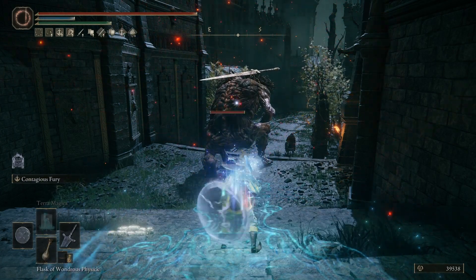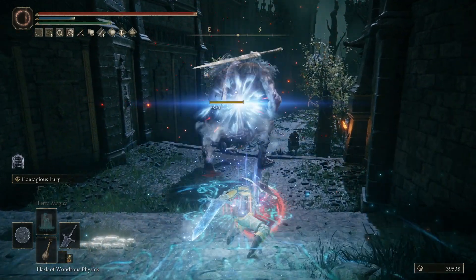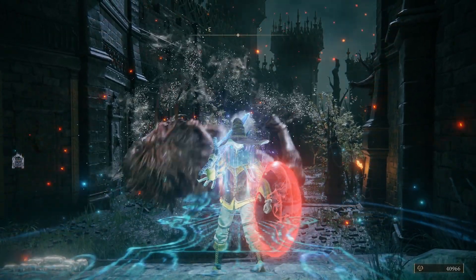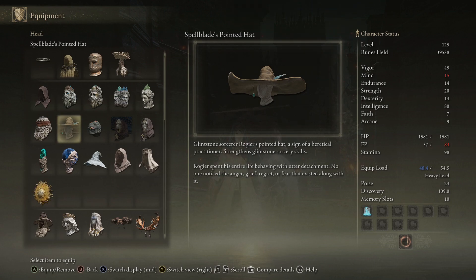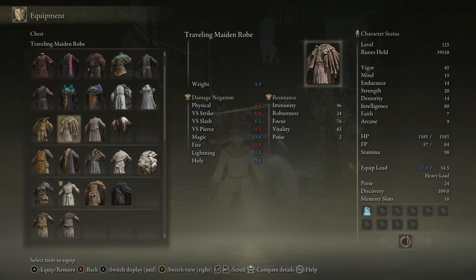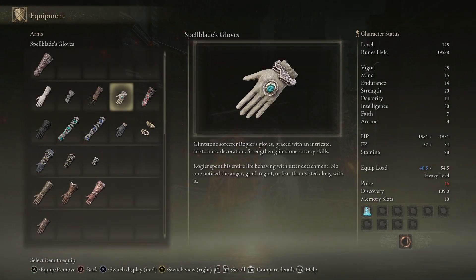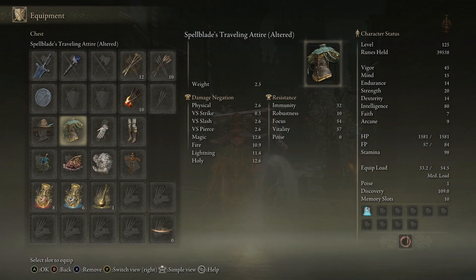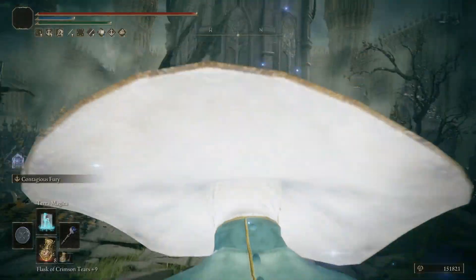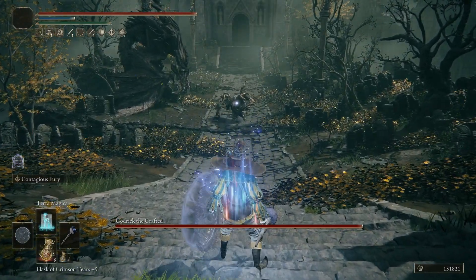And then if all of this wasn't enough, there is one final hidden extra — the pièce de résistance — in the form of Rogier's Spellblade set. You get this from going along with his questline or ignoring him until he dies in the Roundtable Hold and then picking it off his corpse. In any case, every piece of his armor increases the damage of magic damage-dealing skills by 2%, giving you an extra 8% damage for wearing his set.